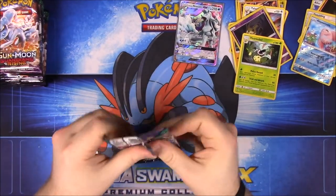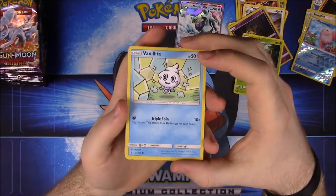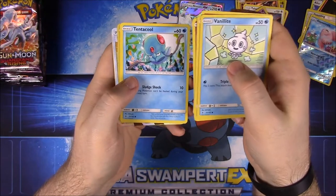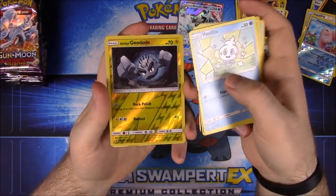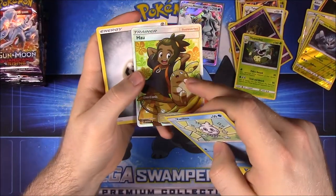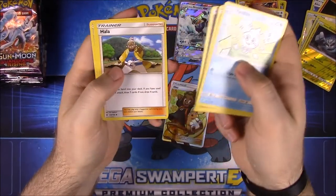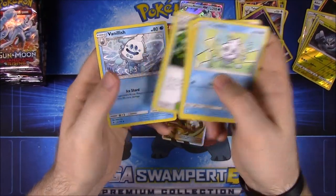On to the next pack. I got this set early — technically the day this video goes up it's Star Wars Day, May the 4th, which I think is stupid. Star Wars Day should be May 25th since that's when the original Star Wars actually came out. We have Alolan Geodude as our rare, and then we got a Full Art Hala, which is awesome because I collect Full Arts and usually have to buy them online. Also a Steel Energy holo, the Aether Paradise Conservatory, and a Vanillish.